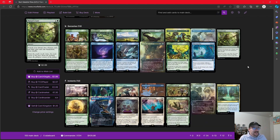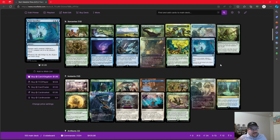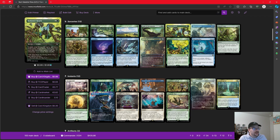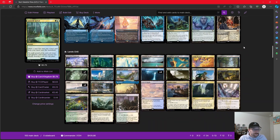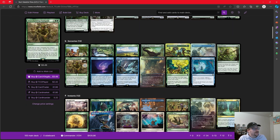Getting into sorceries — this is the last video before we get into Ixalan content, so we have access to one card from Ixalan that I'm pretty excited to play here, but we'll start with our ramp. Cultivate and Kodama's Reach both get up to two basic lands, put one on the battlefield tapped and one into our hand. Farseek can go get a Plains, Island, Swamp, or Mountain card. Nature's Lore can get our Triome or a Forest card with dual typing — mainly something like Canopy Vista. Rampant Growth can go get any basic land, put on the battlefield tapped.